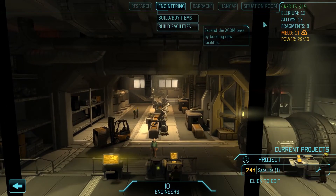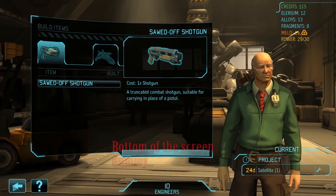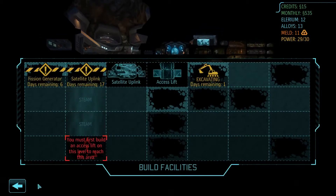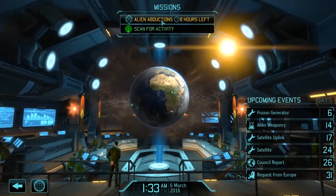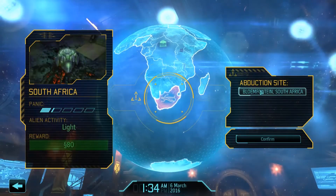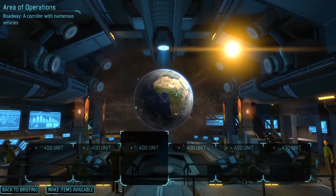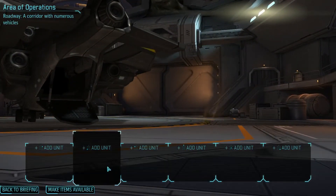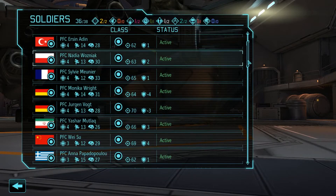Two engineers early is pretty nice. I don't remember exactly how you see your engineer count, but we'll figure it out later. We have alien abductions to thwart in Bloemfontein, South Africa — a roadway corridor with numerous vehicles is the area of operation. So who do we add to the squad?